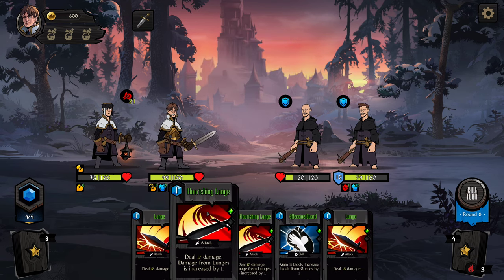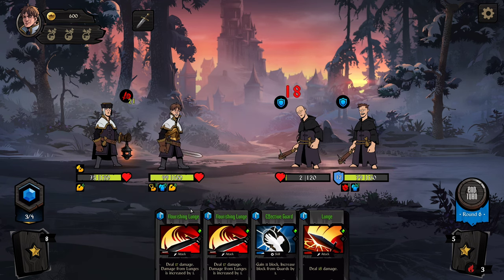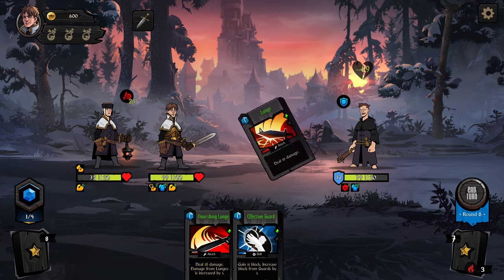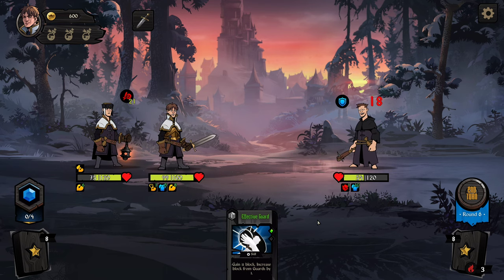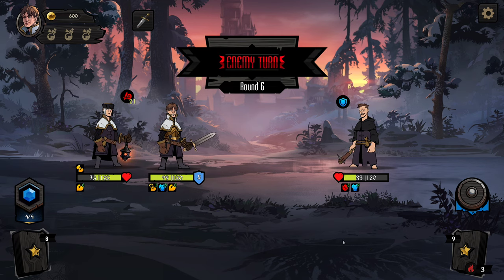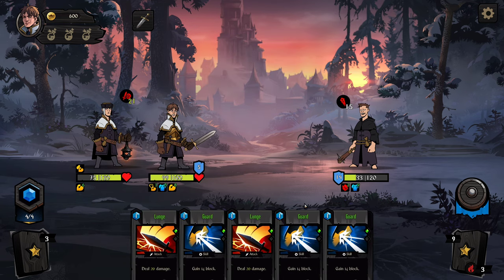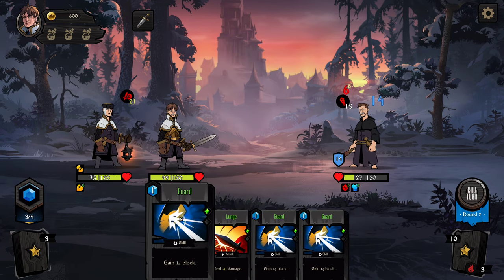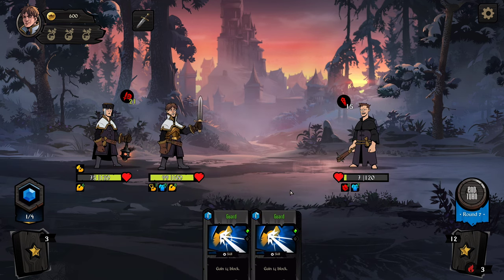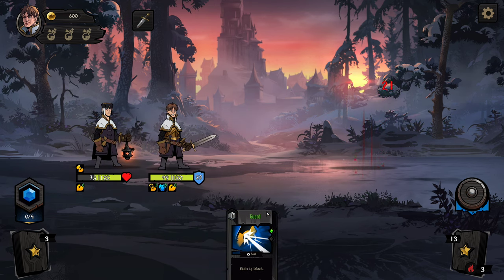They're both about to block — kill this guy. Deal 19 damage. That's all we can do. He's going to hit again soon but hopefully we get something good. Deal 20 damage, deal 20 damage. Then all we can do is gain block. Hopefully the other guy can do some damage. Boom — there it is!